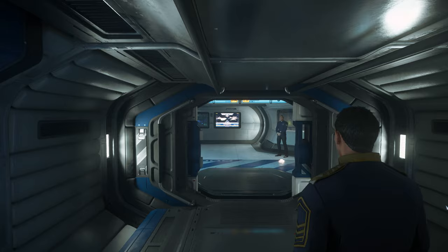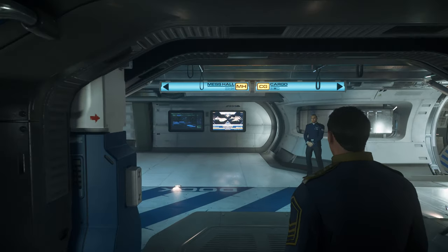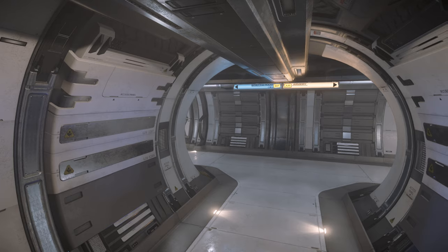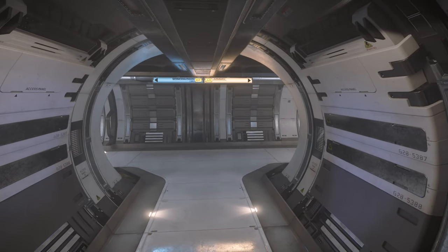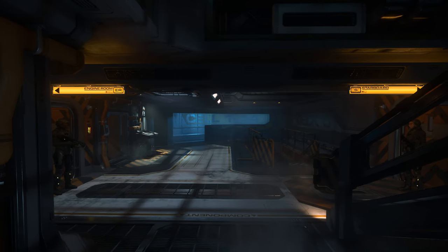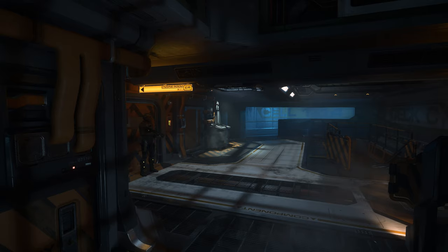Once you get aboard, you'll be on the port side of B deck of the Javelin. The designers and artists have done a great job of giving visual cues to help you know where you are on the ship, and the deck designations from A up top to D down below help you to know which floor you're on. In addition, each floor has its own look and feel, from the brightly lit corridors of A deck to the industrial feeling C deck.